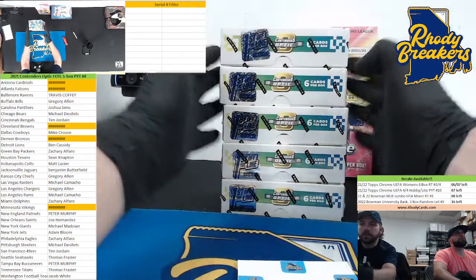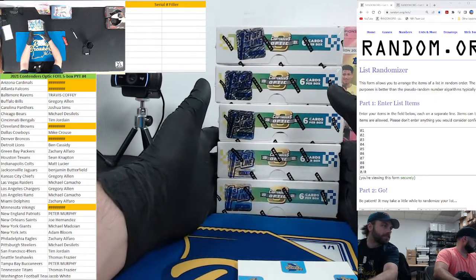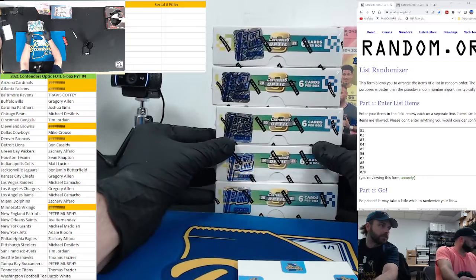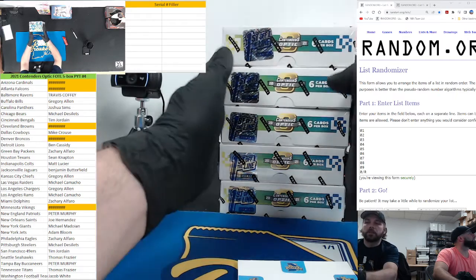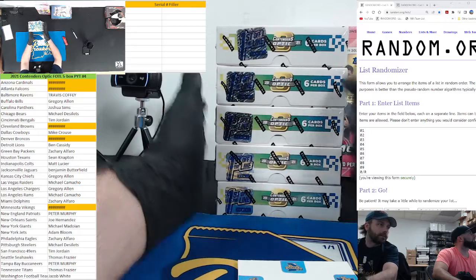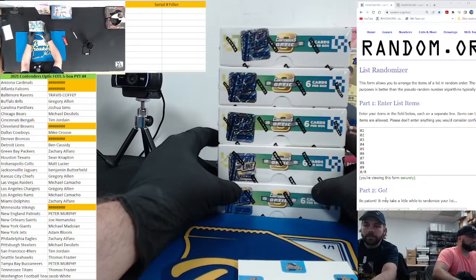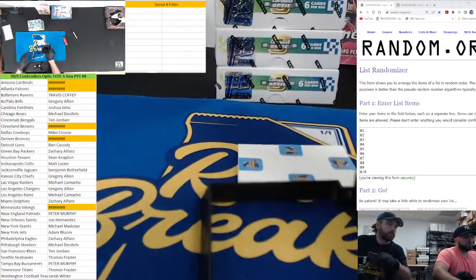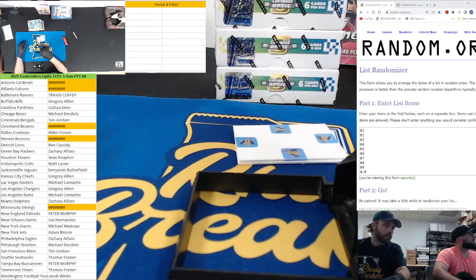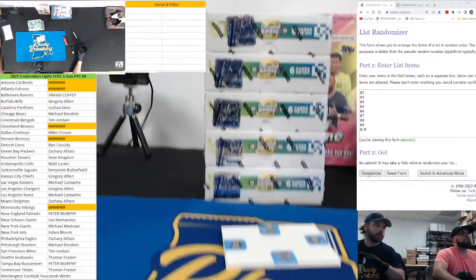All right, here we go crew — last of the first off the line, 2021 Contenders Optic Football. We got five boxes, PYT number four, five teams in this filler. We'll roll the dice and get those numbers assigned to its left side serial numbers. If we hit any Atlanta, Arizona, Cleveland, Denver, or Minnesota Vikings cards, we'll check who's got the right number for that filler. Card 13 out of 99 goes to the three spot; card seven out of ten goes to the seven spot. If it's not serial-numbered, we go by the final digit of the card number in the checklist. Good luck.